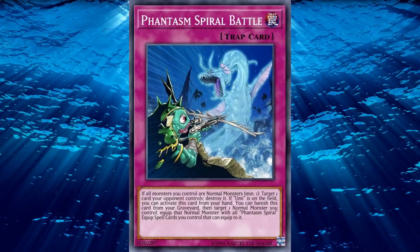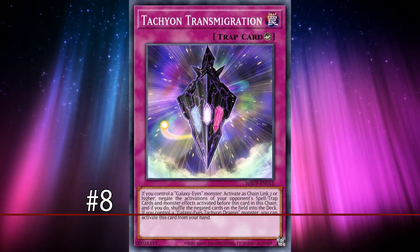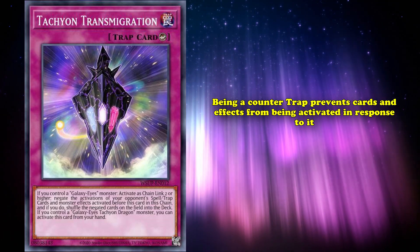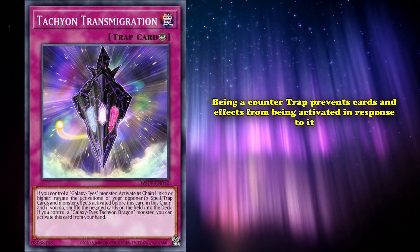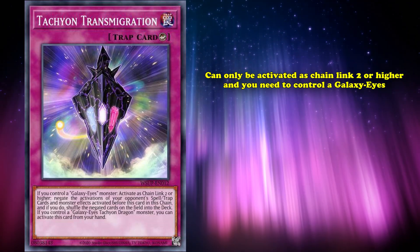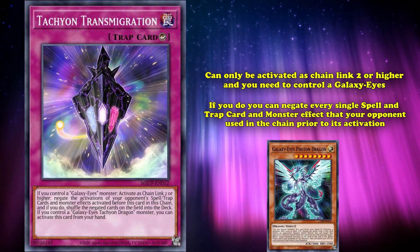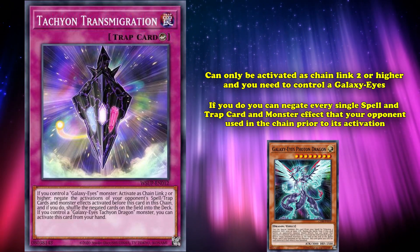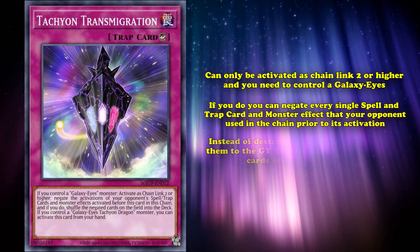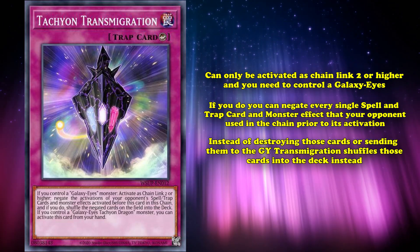And speaking of cards that need setup, shining through to number 8 is Tachyon Transmigration, the first counter-trap card on this list. Being a counter-trap card prevents cards and effects from being activated in response to Tachyon Transmigration, unless those cards are also counter-trap cards. It can only be activated as a chain link 2 or higher, and you need to control a Galaxy Eyes monster in order to use it. But if you do, you can negate every single spell and trap card and monster effect that your opponent used in the chain prior to Transmigration's activation, and instead of destroying those cards or sending them to the graveyard, Transmigration actually shuffles those cards into the deck instead.